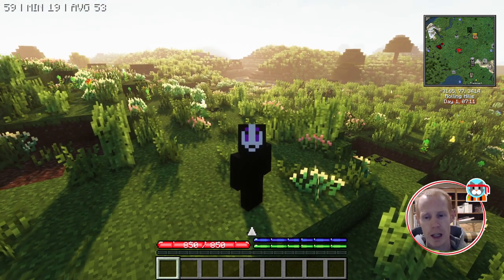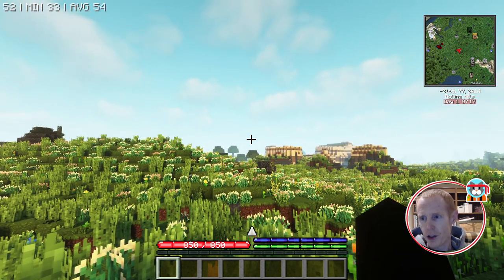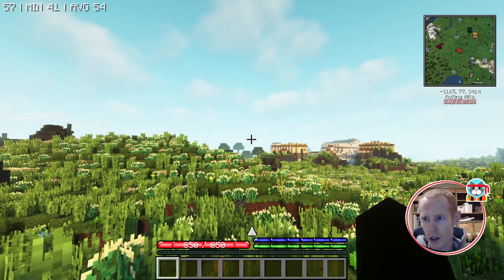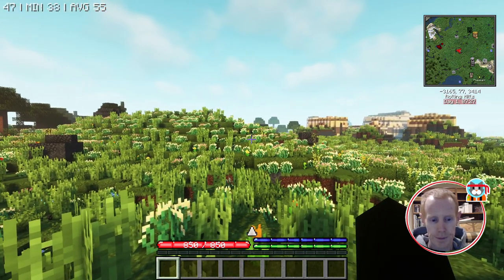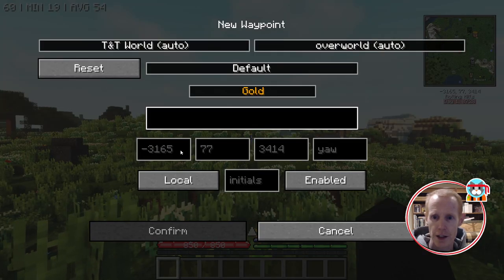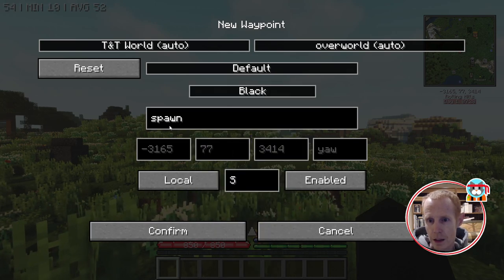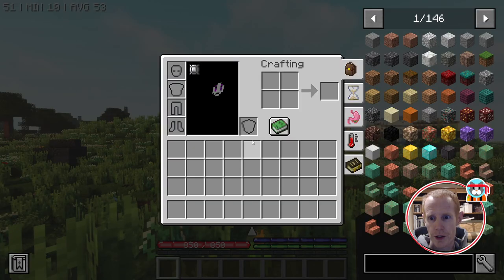As we get going and spawn in, I changed my minimap settings a little bit — in the top right you can see our coordinates, the biome, and the day number. I like to keep track of the day number because it ties into the seasonal system, which you can find in the guidebook.